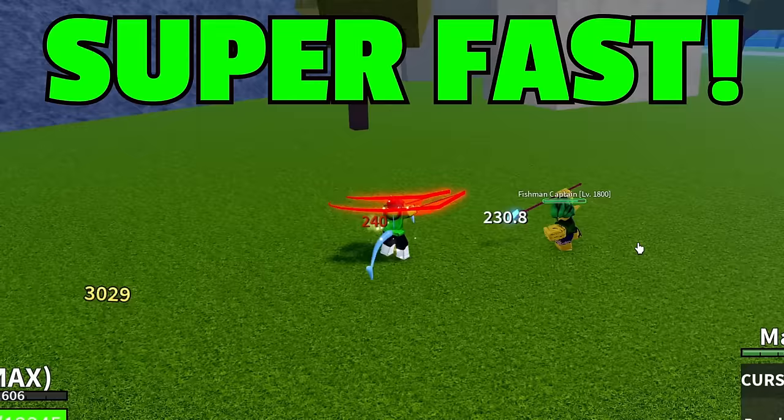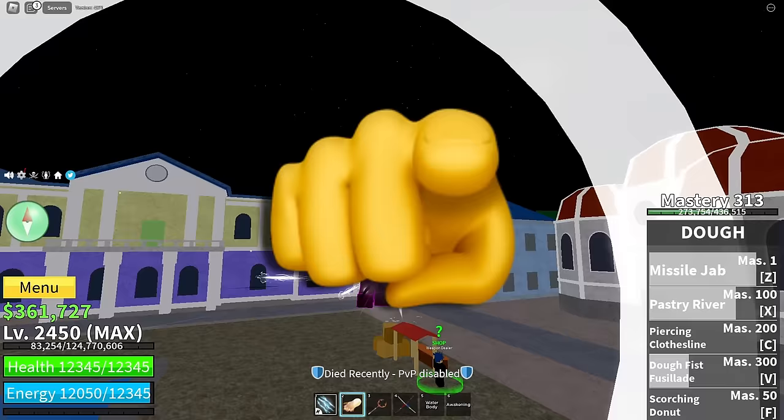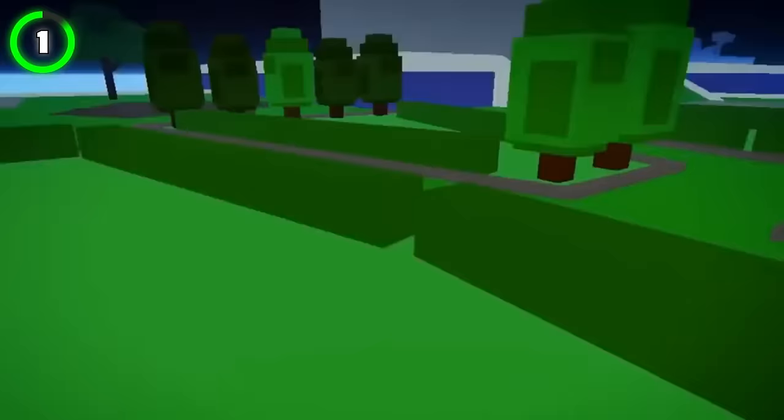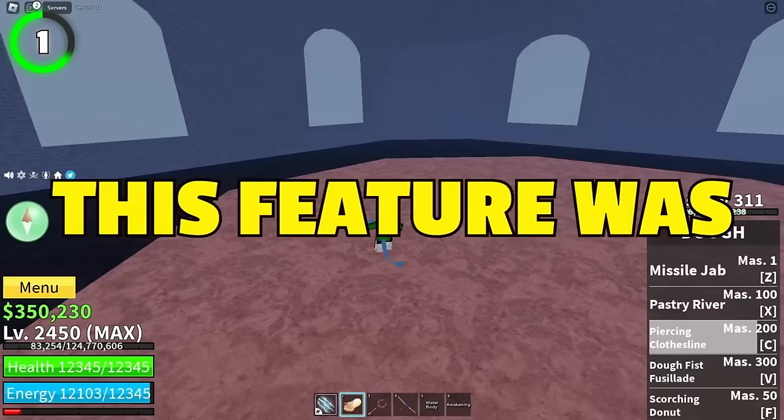Want to know how to reach max level super fast, or how to fly forever? Here are 153 super secret blocks for things you probably didn't know. If you're a new player, there's no way you know about spectator mode. Spectator mode gives you the ability to fly your camera through the map — this feature was so useful and overpowered. You were literally able to go from island to island and see if a fruit spawned somewhere.